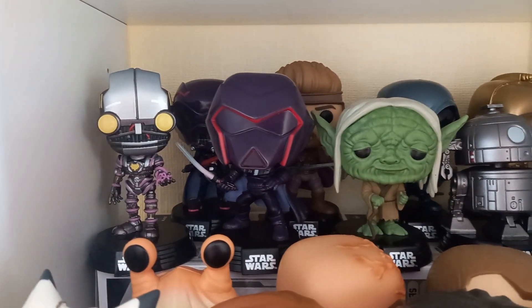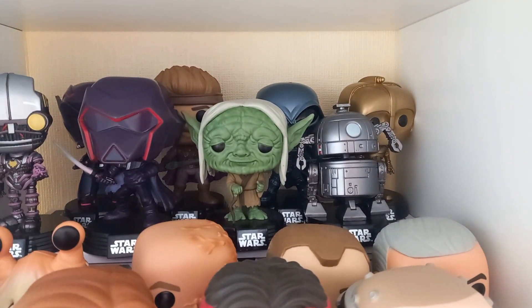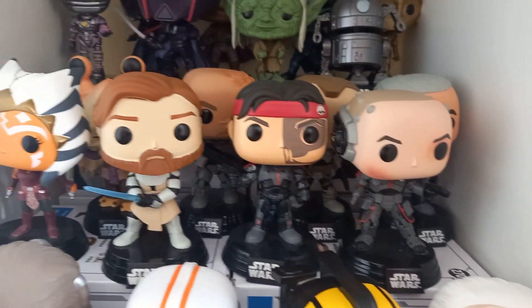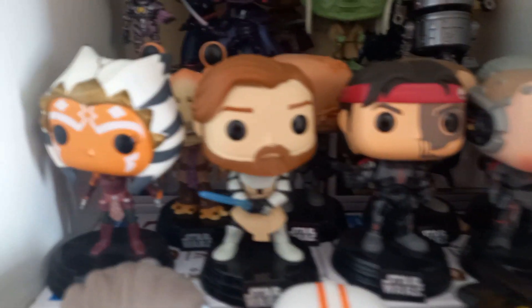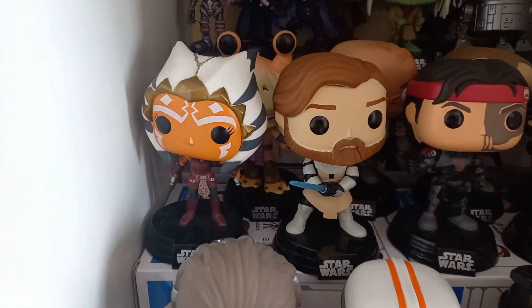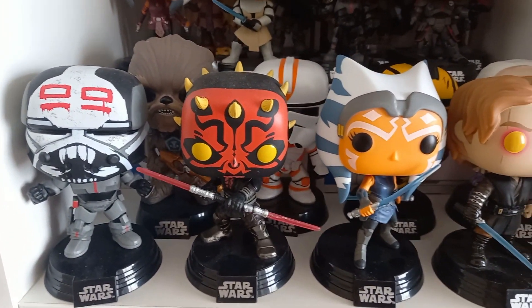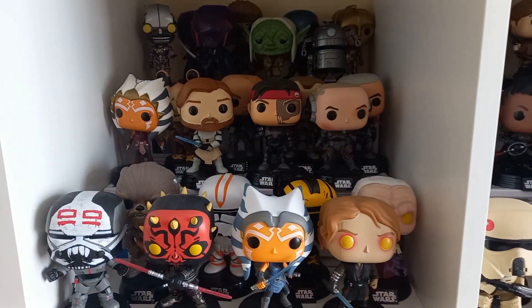Starting with the first row, you can see Proxy from Force Unleashed, Amon Kalf from Visions, and a few of the concept designs. The second row has the Bad Batch, a few Clone Wars pops, Kenobi, Jar Jar, and Ahsoka. The Jar Jar is one of my latest add-ons — a fine addition to be sure. The next line has a few more Clone Wars and prequel ones, with the Clone Wars ones at the front and the Order 66 pack.